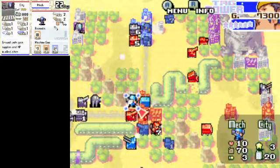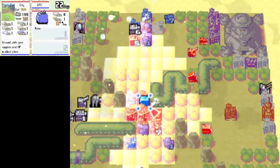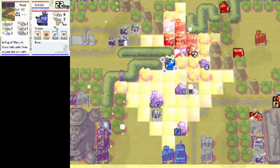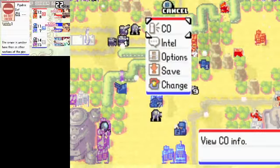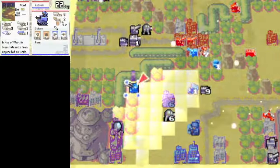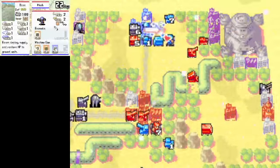Yeah, I lost too many units. This is probably going to be way ineffective. What can the anti-air do? Not much, it seems. But we got the airport, so I think that's a point in our favor. That infantry's gone — it was such a substantial infantry, am I right?